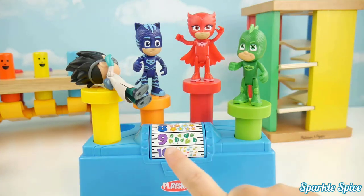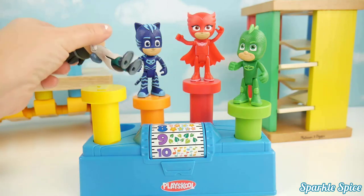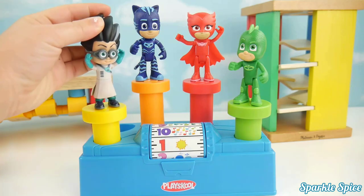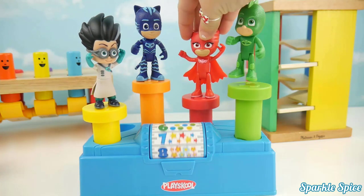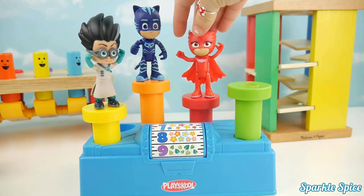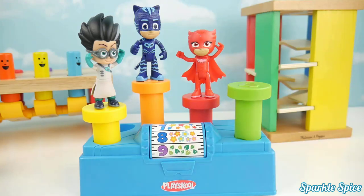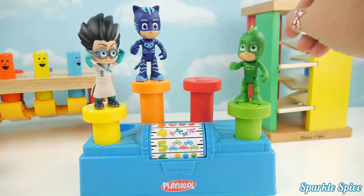Whoa, Catboy landed on nine and there's nine leaves. Alright Romeo, your turn — one, one sun. You're up next, Owlette — eight, eight adorable little hearts. Okay Gekko — four, four beautiful butterflies.